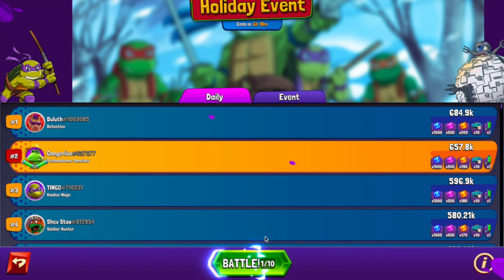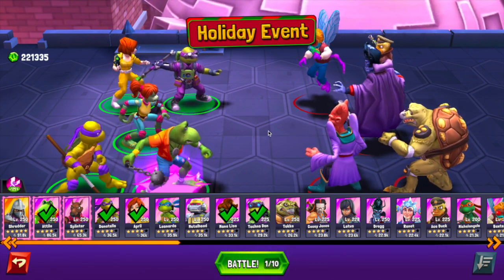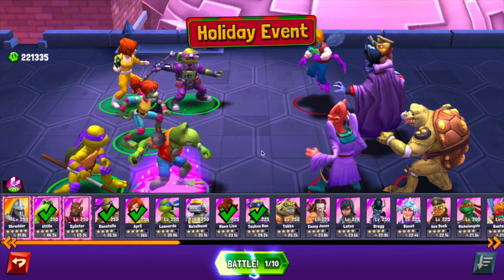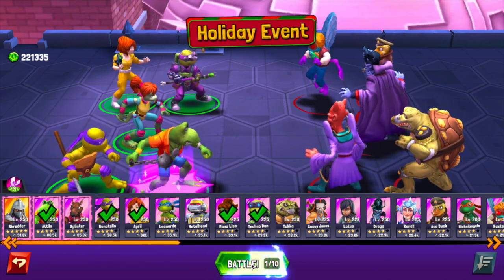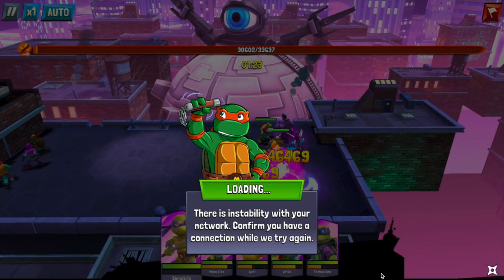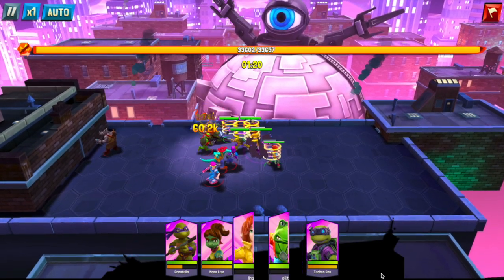Let's take a look at the lineup I'm using, which is the lineup being reported as ideal. I haven't touched this lineup — this is the exact lineup that has been getting a lot of people really high scores. If anybody's using anything different, let me know in the comments. We have Attila, Donatello, Mona Lisa, April, and Techno Don. I'm running on BlueStacks on my MacBook Pro, which is an Android emulator.